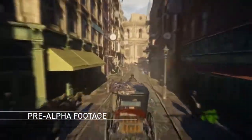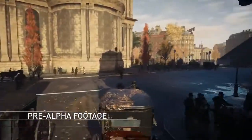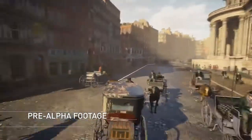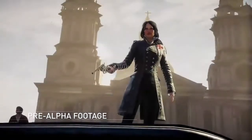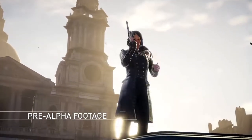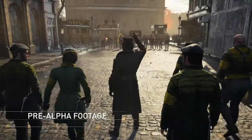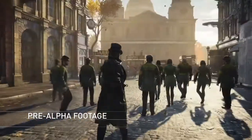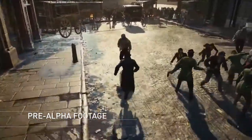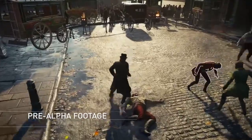Bloody Nora's thugs are trying to stop you from getting to her. We grab our carriage to pursue her. Our carriage has taken some damage but seems to be holding up. We made it to the Gang Showdown — an all-out confrontation between your gang and your rival for the ultimate control of the borough. Jacob feels right at home in these fights thanks to our new fighting system, which is faster and more responsive than ever before.